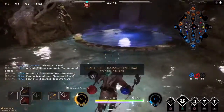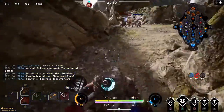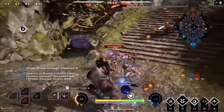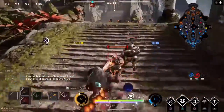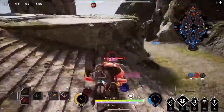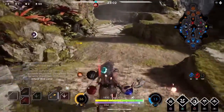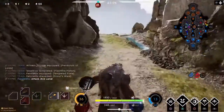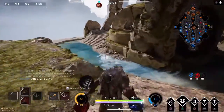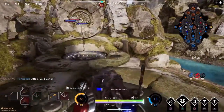Now let's get into some hero changes. It looks like they've done something a lot of people have been requesting — they've improved the targeting camera of certain ground targeting abilities for the Fae, Twin Blast, Decker, Severog, Steel, Gideon, Iggy and Scorch, Sparrow, Howitzer, and Muriel. They also adjusted the ability and travel mode cameras to improve accuracy, and the recall cameras have been polished.